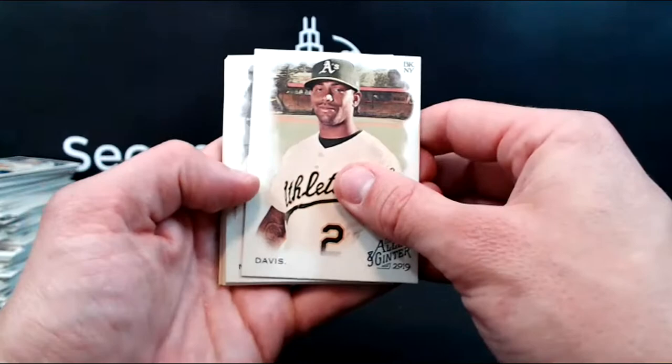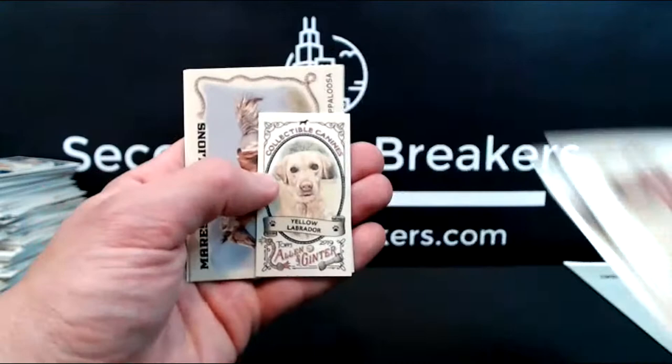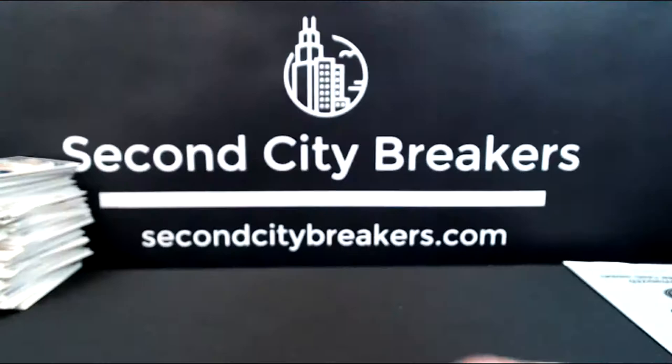Davis, Machado, Burton Rocks, Frank Robinson, Marcelo Zuna — the short print — Yellow Lab and Stallions guard, and Scooter Burnett. And that rounds out box number two.